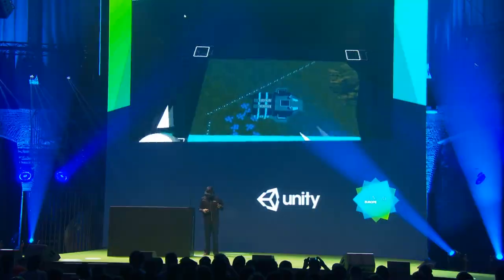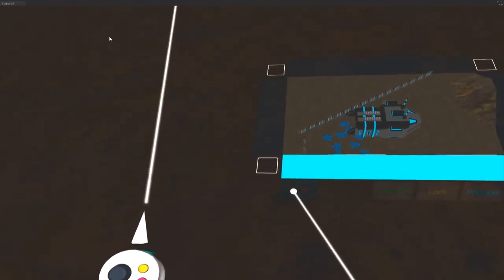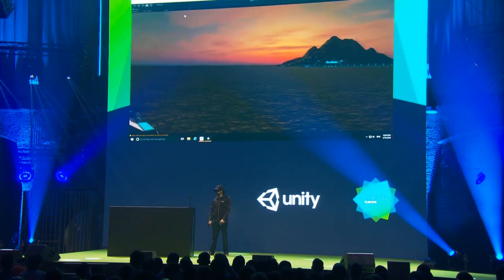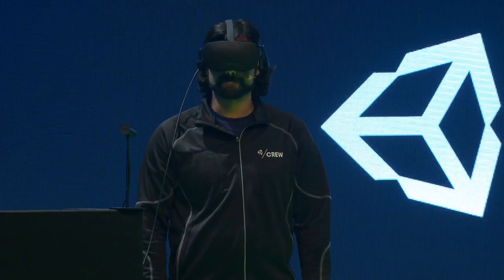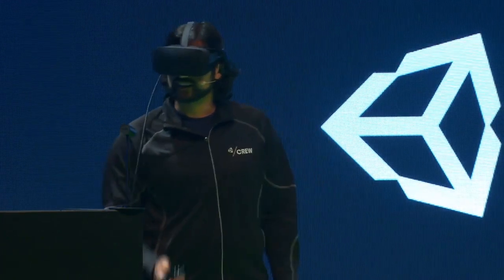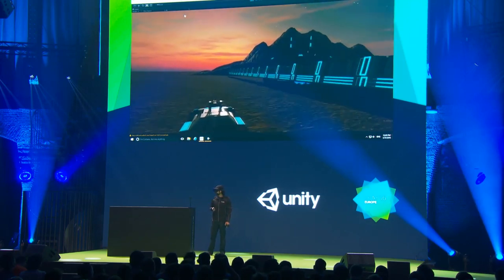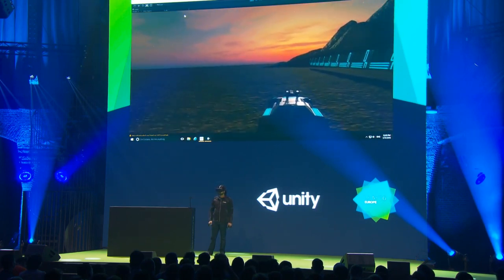So let's take a look at that. A new feature is play mode. I can now just switch right into play mode without taking my headset off. I can see that I didn't quite get this wall correct. So I'm going to pop out of play mode.